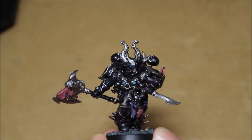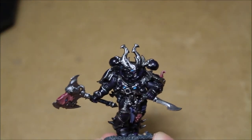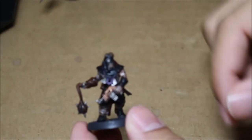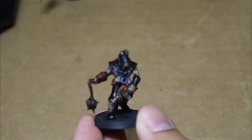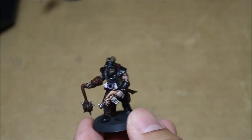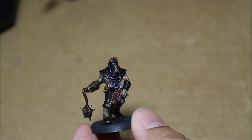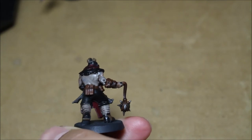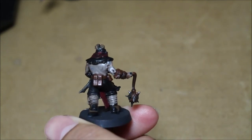I also want to show some companion pieces to go with this commission, which you've already seen some of. Here is an example of a cultist — keeping the light purple in the medallion — and skin colors and clothing color trying to stick to the box art for Dark Vengeance.